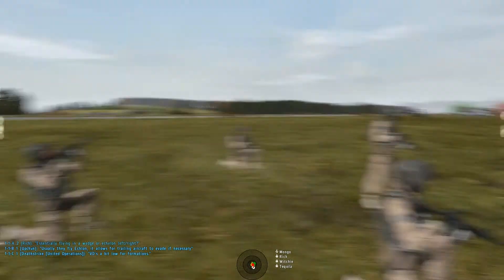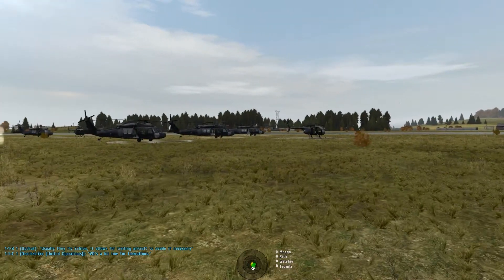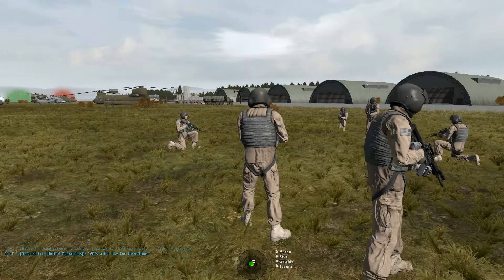Alright, so if there's no questions, let's mount into birds. You can change the view distance, by the way. If you go to ACE settings, you can change the view distance and grass settings.